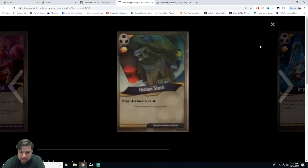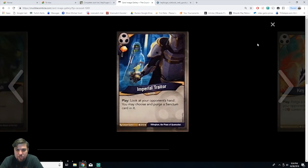Next we have Hidden Stash, an action card. Play and archive a card, and gain one amber. I love archiving in this game. When you archive a card, you put it in the archive, and at the start of your turn after choosing a house you can take those archive cards back into your hand. This leaves room to draw more cards at end of turn. Very solid mechanic, and a very good card.